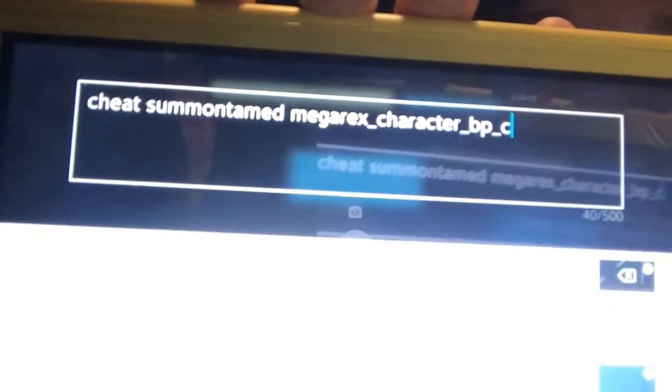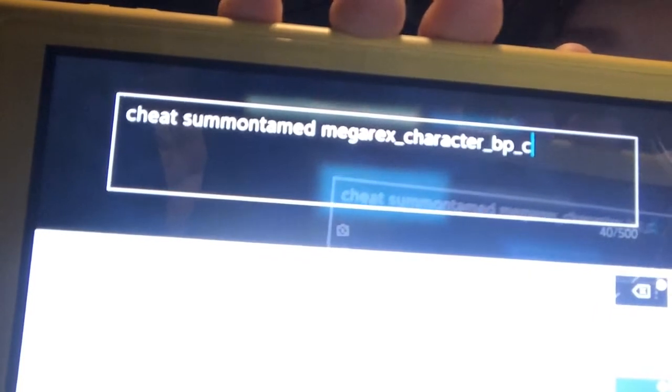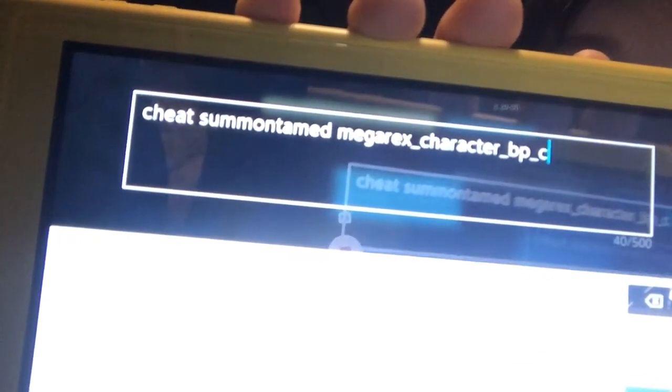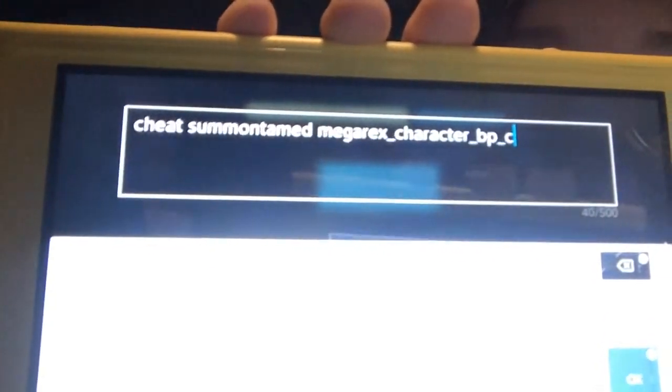The command is: cheat summon tamed mega_rex_character_BP_C — and that's the command.